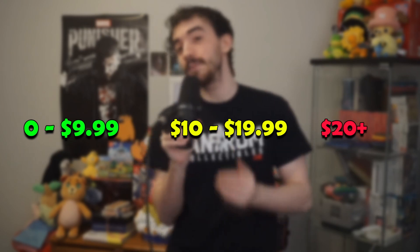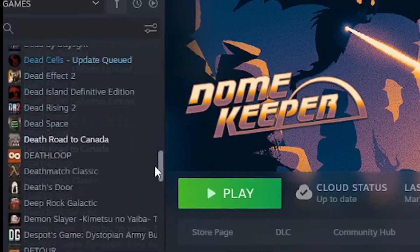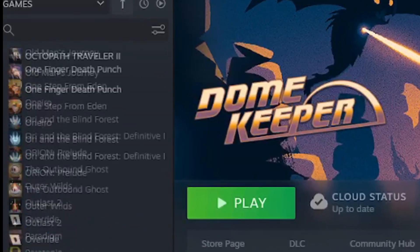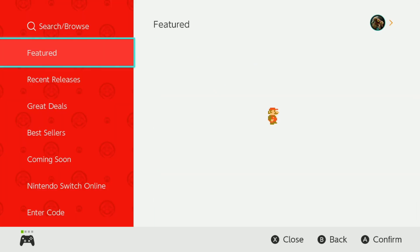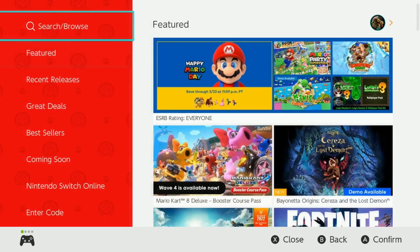We're going to look at three different price categories: less than $10, less than $20, and more than $20. All of these games are available right now on the Nintendo eShop, and we'll look at about five games in each category. A lot of these games I own on Steam or PlayStation, but I added money to my Nintendo account to make sure they run well on Switch. We're only going to talk in US dollars. To start, let's look at the $0 to $10 category first.